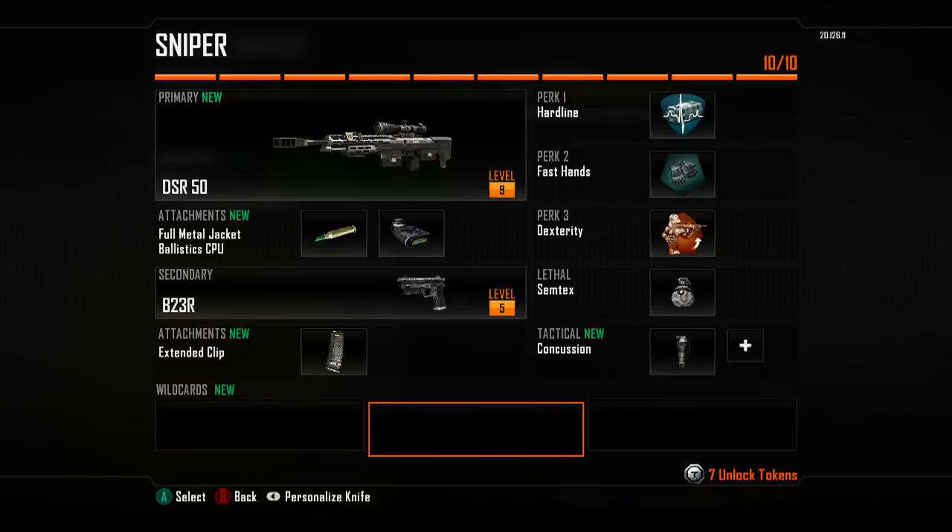In terms of my perk loadout, we're going to be using Hardline. When you're sniping, there isn't always going to be action, so being able to get your scorestreaks earlier is really beneficial. That is why I chose Hardline over any other first tier perk.